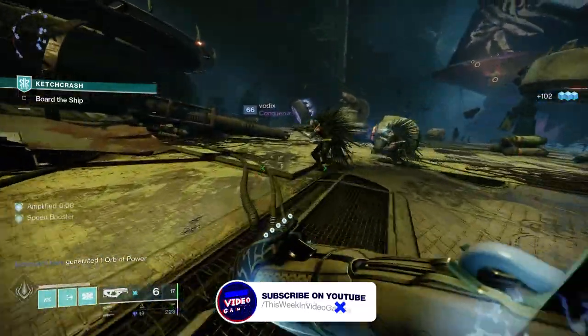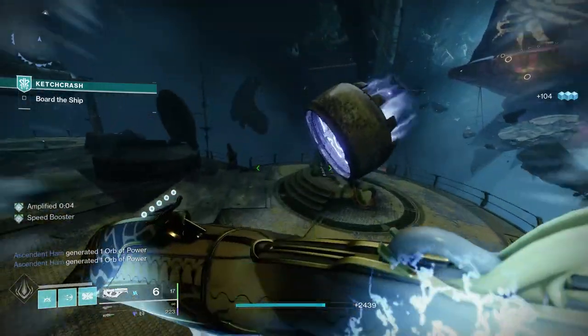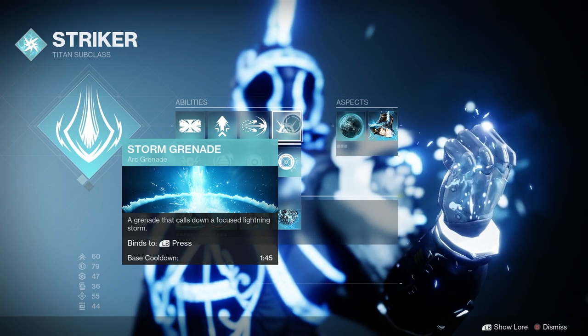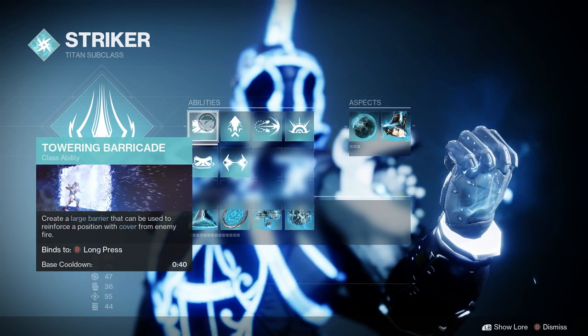Without further delay, let's dive right into that build, and we're going to start off with the ARK 3.0 setup. For my super, I'm using Thunder Crash. For my grenade, I'm using a Storm Grenade. For my melee, I'm using the Thunderclap. And for my class ability, I'm using a Towering Barricade.